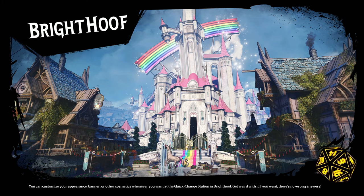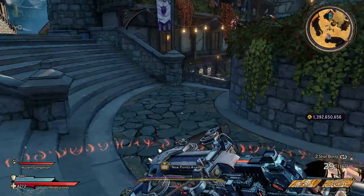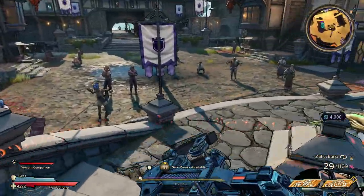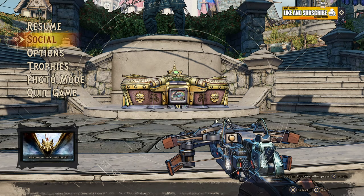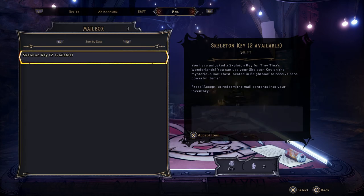This will give you unlimited keys, so you can just hit them on the box as much as you want and spend as many keys as you want to either get money or get a couple of legendaries. So you want to go to social, go over to mail, click on your skeleton keys, and accept them.